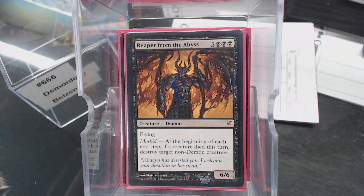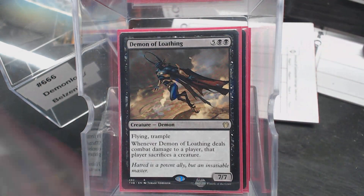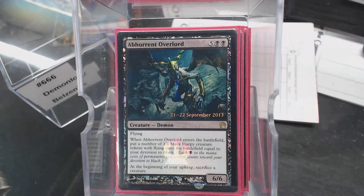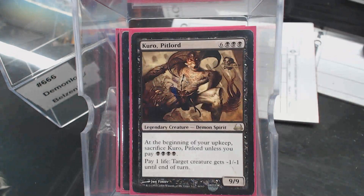Reaper from the Abyss. Harvester of Souls — get another card draw. Carnifex Demon. Demon of Loathing. Eater of Hope. Abhorrent Overlord — because, you know, you gotta have harpies. Reaver Demon — this one is pretty sweet: destroy all non-artifact, non-black creatures. And Kuro, Pit Lord is the nine-drop.